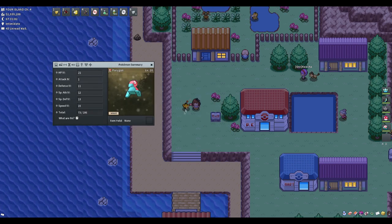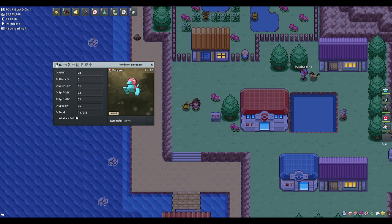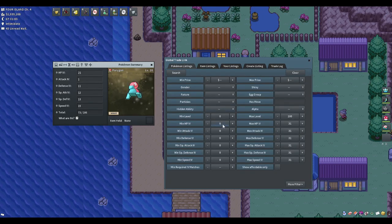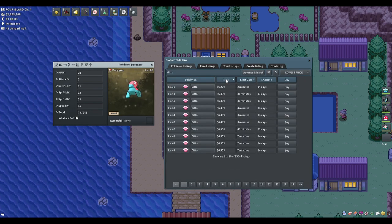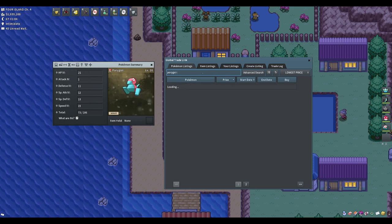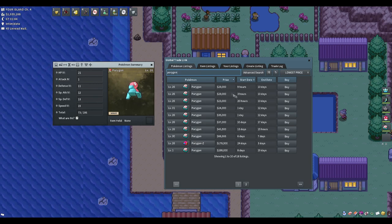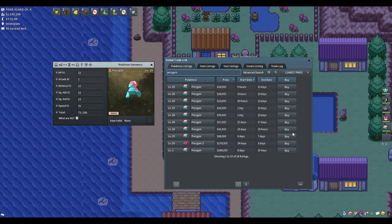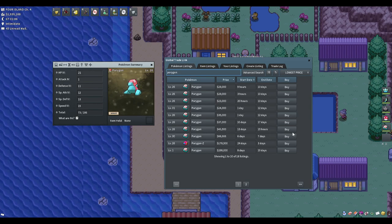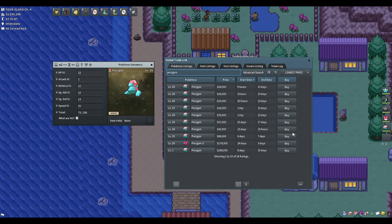If you want to breed a Porygon, you'd need to breed it with the Porygon evolution line or a Ditto. This is where Dittos become very expensive. Searching for a Ditto with 31 attack is 6,200 on the GTL, while a Porygon with 31 attack is 20k minimum. Later down the line at 4x or 5x31 IVs, the prices are even more ridiculous. Genderless mons are extremely expensive to breed since you're limited to their own evolution line or a Ditto.